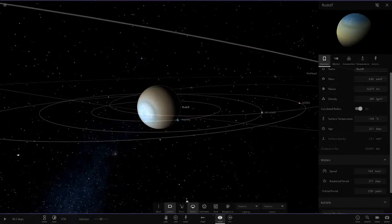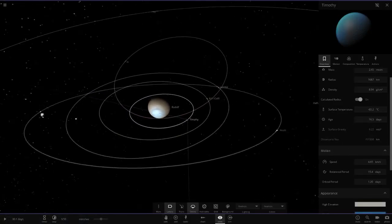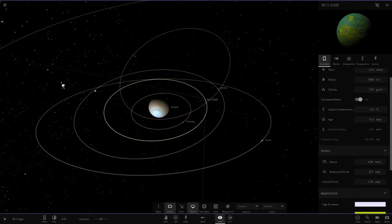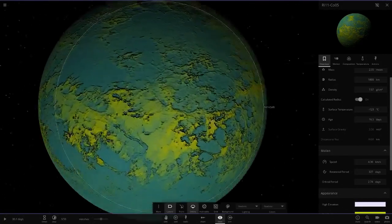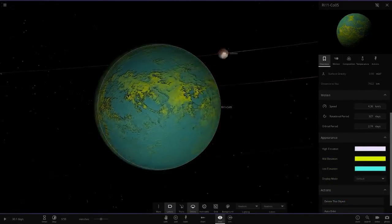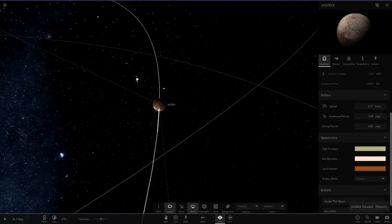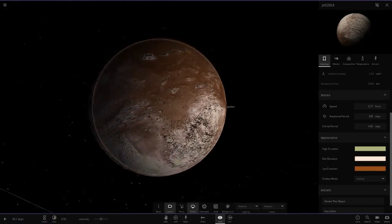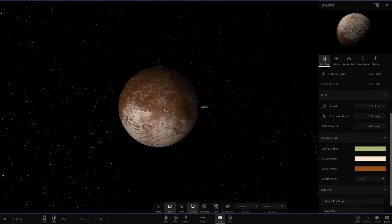Then we've got Rudolph and Timothy — a gas giant. And I'm loving the Ri 11 Co05 with a really nice mint green and bright lime green color scheme. Then we've got another object that also slightly reminds me of Pluto, though not as close as the earlier one.